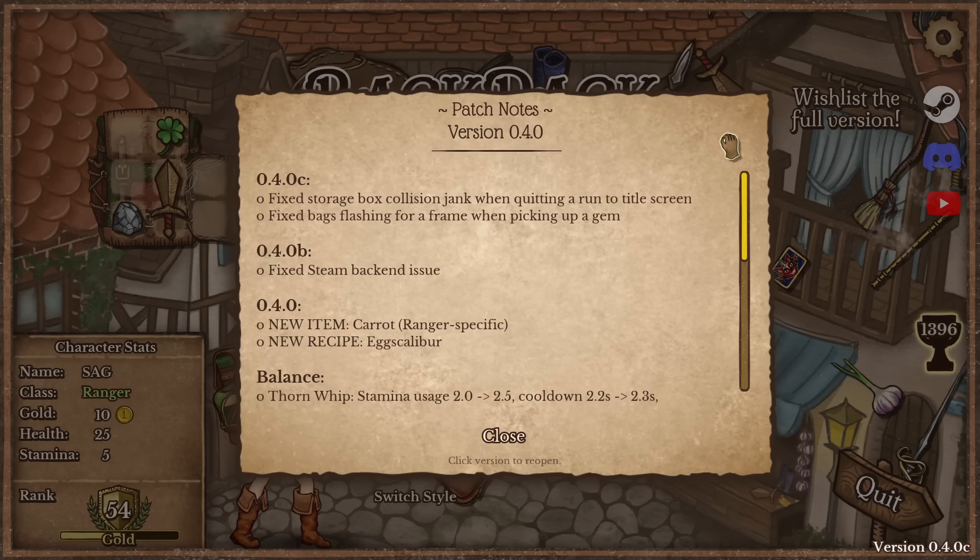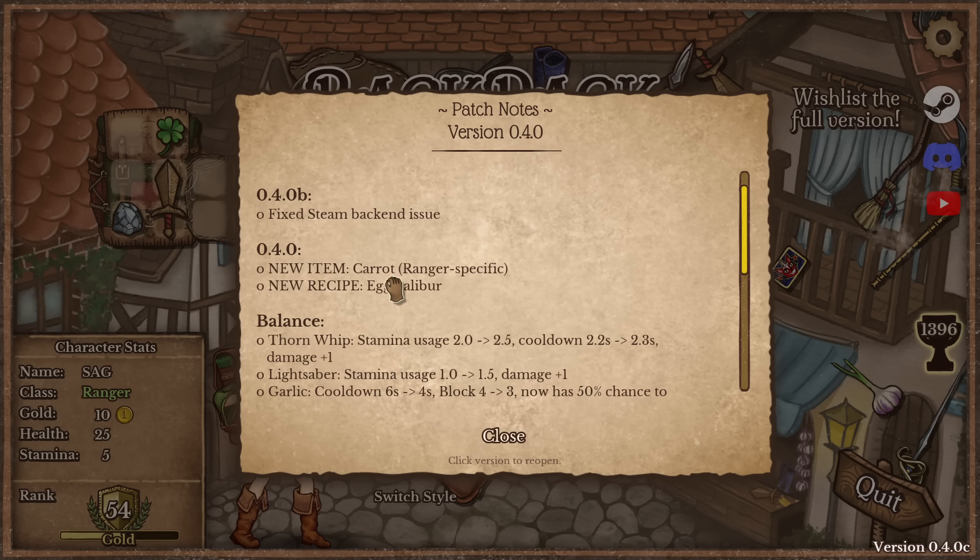What's up everyone, Sag here, playing some more Backpack Battles again today. Got a new patch here, we got a new item — the Carrot, Ranger specific. I really like that that's included, so we know who we want to play. And a new recipe: Egg Scalibur.